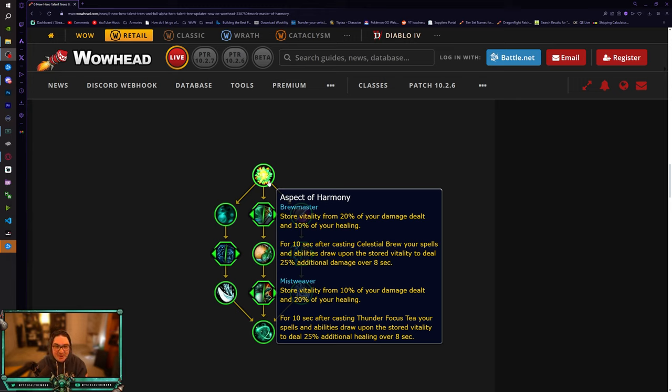I'm going to focus mostly on Mistweaver since I don't play Brewmaster. Aspect of Harmony stores vitality from 10% of your damage dealt and 20% of your healing for 10 seconds. After casting Thunder Focus Tea, your spells and abilities draw upon stored vitality to deal 25% additional healing over eight seconds. Basically you store your healing and damage, get a buff showing available healing, and every time you press Thunder Focus Tea you get that bonus healing. Thunder Focus Tea has a 30-second cooldown, so you get this bonus healing every 30 seconds if pressed off cooldown.